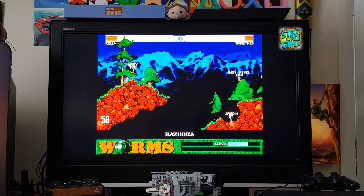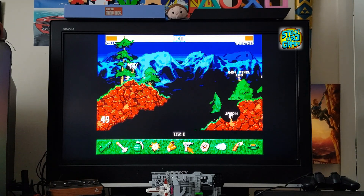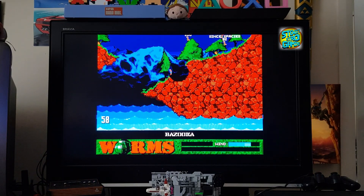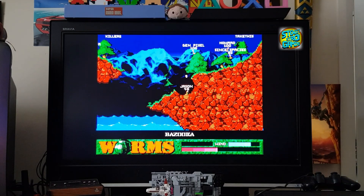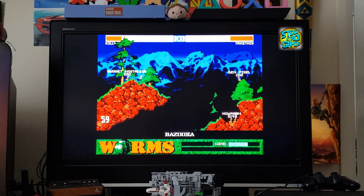Oh this is terrible — stuck under a tree. Can I do a dragon punch? Let's try a dragon punch... I did it, beauty! Ha ha, right through the tree! Oh Jason, you useful spell! Here we go — Spacey's spell. Let's do a wee punch here. Actually, you know what, I'm just gonna go for it. Bang! Took a wee bit of damage there but gave him most of it. Oh, the airstrike's available — oh goody goody!